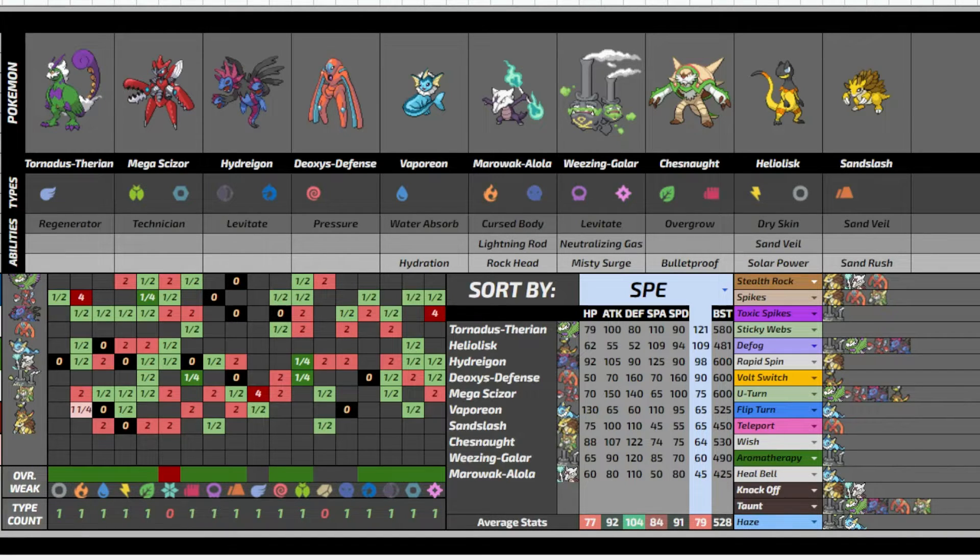Basically what I did is I combined Polytone and Audino into Vaporeon, because I already had a normal-type Helilisk. Maybe having a bulkier normal would have been good, but I feel comfortable with my typings. I don't really feel like I'm missing a bulky normal pivot.